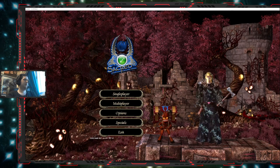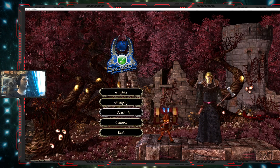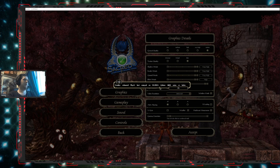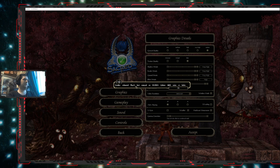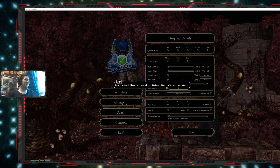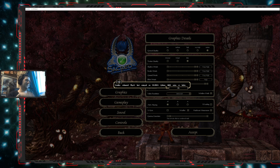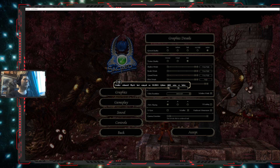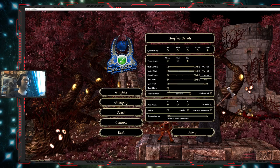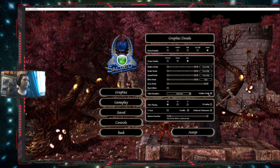Let me get into the game. Let me see if I can select that option — 'enables enhanced physics engine, best enjoyed on NVIDIA GeForce 8800 series or better.' Okay, let me disable that. We'll keep window mode.